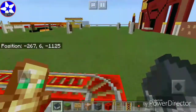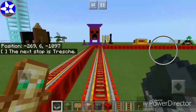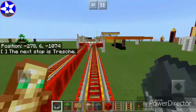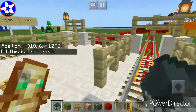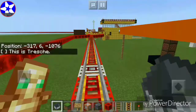We're going to the next station. The next stop is Trash. And up there is Foxyfan13's house, which actually stops there. This is Trash. Here we are at Trash station.